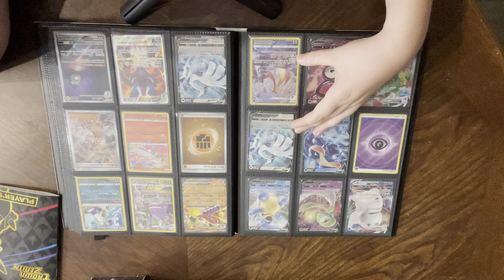Skeledirge ex, Gengar, Radiant Hisuian Sneasler, holo basic energy, amazing rare, Professor's Research, and another Lugia V promo. Here is the first Lucario V Star promo from the Crown Zenith ETBs. Got Bellibolt from Obsidian Flames. Morpeko V Union design right here — I love that. I think the least expensive card in here is probably the foot piece and the most expensive would be that one or that one. We have Miradon ex from the tin.